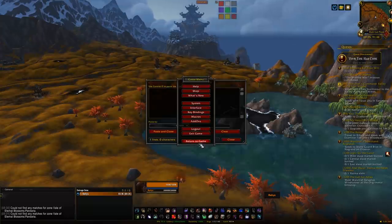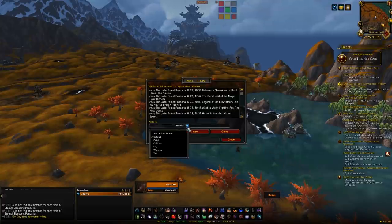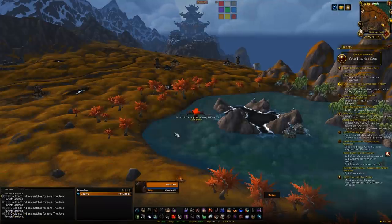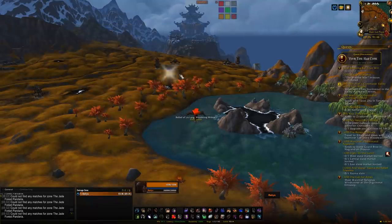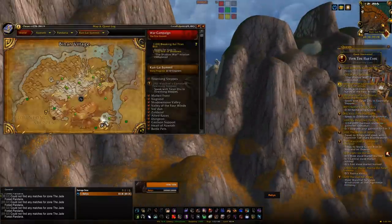I'd recommend getting two add-ons: TomTom and Paste — both will be in the description below. Get those add-ons, open the game, and in the description will also be a list of coordinates. Copy that entire list, open Paste (which should be on your minimap), paste the coordinates into the text box, and click Paste and Close. That pastes it all into your chat, TomTom picks up those coordinates, adds them to your map, and your map will be full of green dots. There'll also be an arrow pointing to the closest dot, leading you to all the items you need.